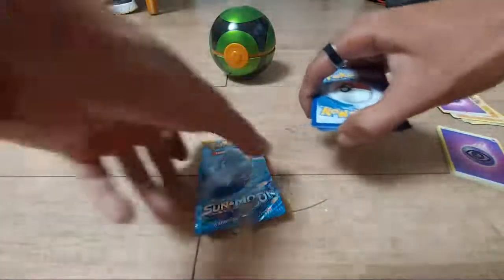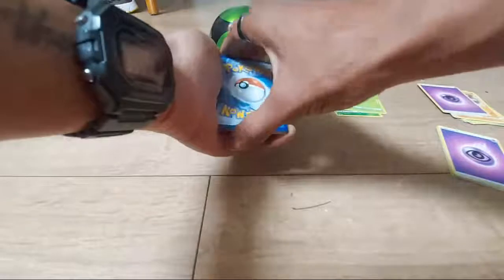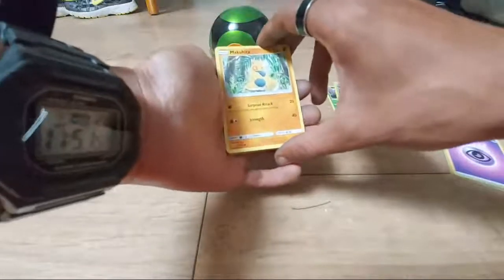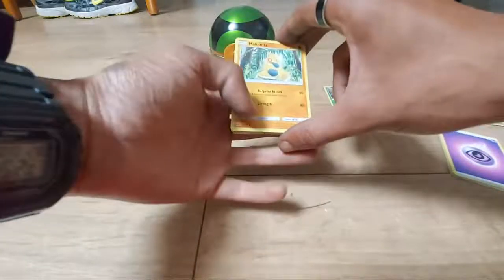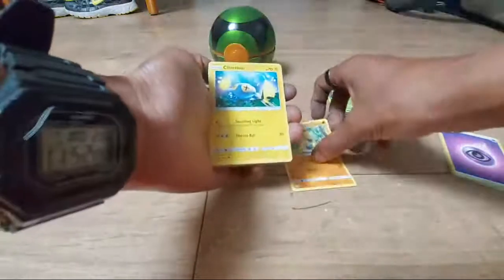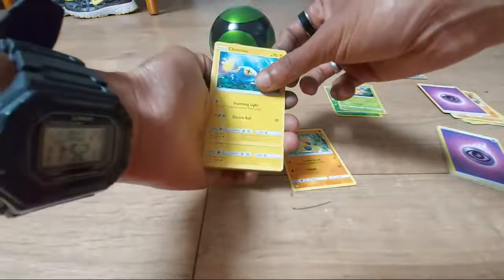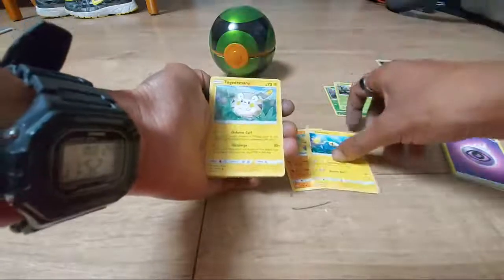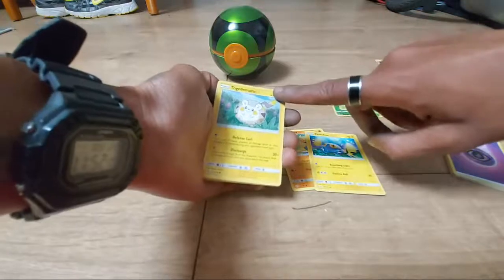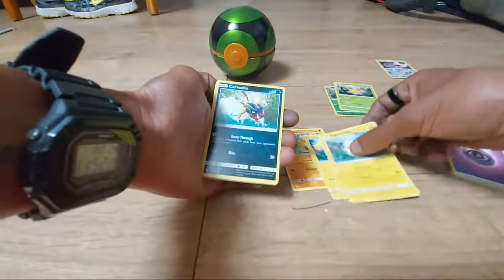Green code card again. Makuhita — 80 HP, Fighting type, Guts Pokémon, dex entry 296, moves of Strength and a surprising attack. Chinchou — 70 HP, Electric type, Angler Pokémon, dex entry 170, moves of Electric Ball and Searching Light. Togedemaru — 70 HP, Electric type, Roly-Poly Pokémon, dex entry 777, ability Defense Curl and move of Discharge.